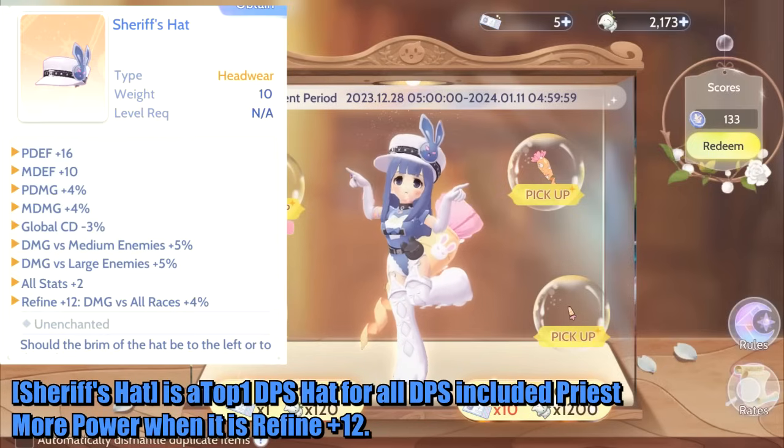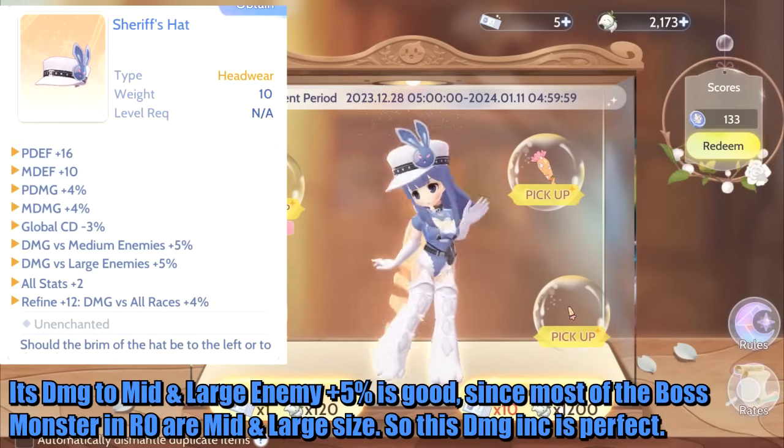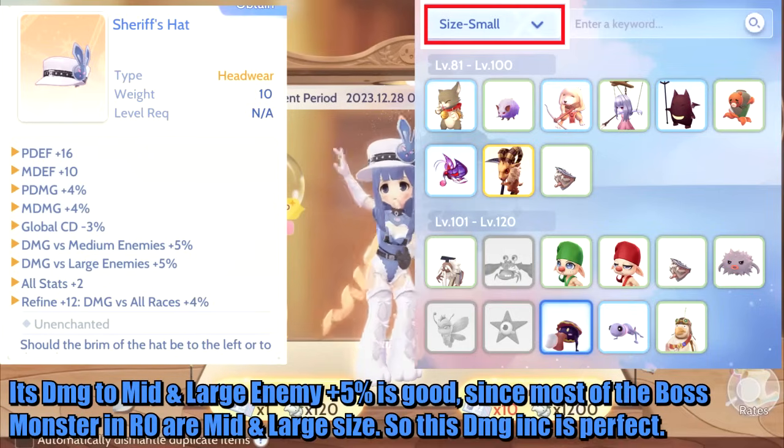Sheriff's Hat is the top 1 DPS hat for all DPS classes, including Priest. It gains more power when refined to plus 12. Its damage to medium and large enemies plus 5% is very good, since most boss monsters in Ragnarok are medium or large in size, making this damage increase perfect.